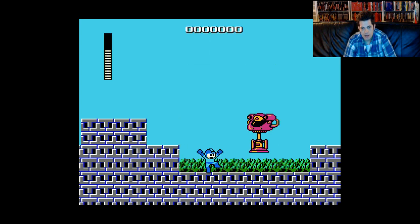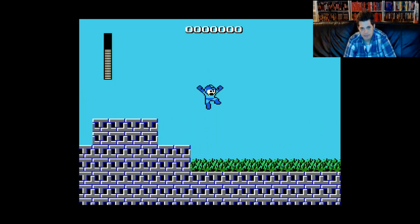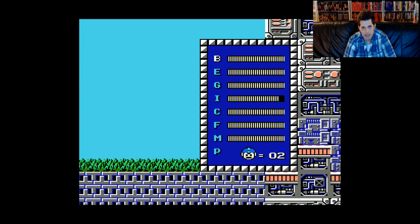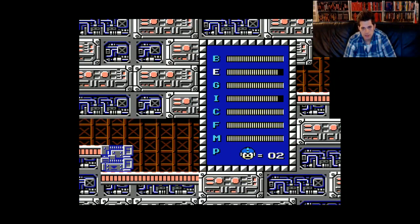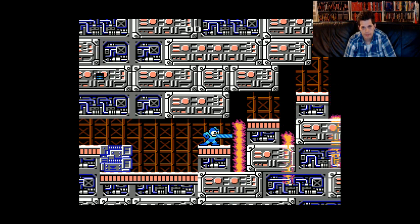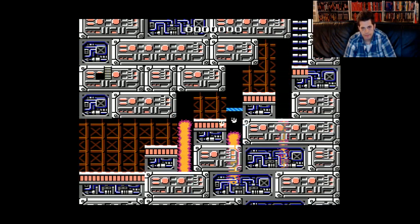These guys just do not want to jump high. I just went under him. Another tip I learned on the last stream was that Elec Man — Electric Man — kills those things, which is really cool. The Gut Man blocks. I knew I was going to get hit there.